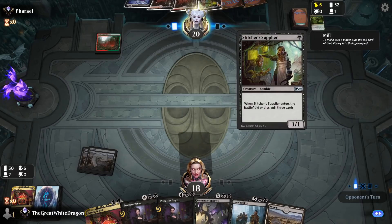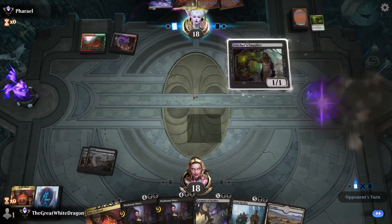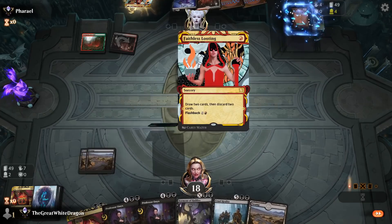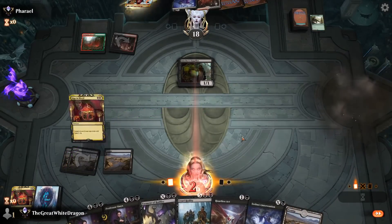Let's see what he does. Does he just drop the Stitchy? I think he just does. What else are you gonna do? Double Stitches Supplier it seems like — no, you can't even double Stitches Supplier. Well, if you're a creature deck, I am very okay with it because I found Heartless Act.